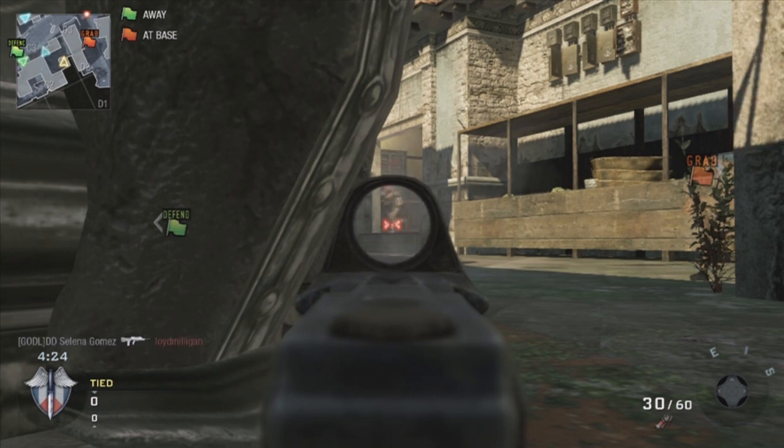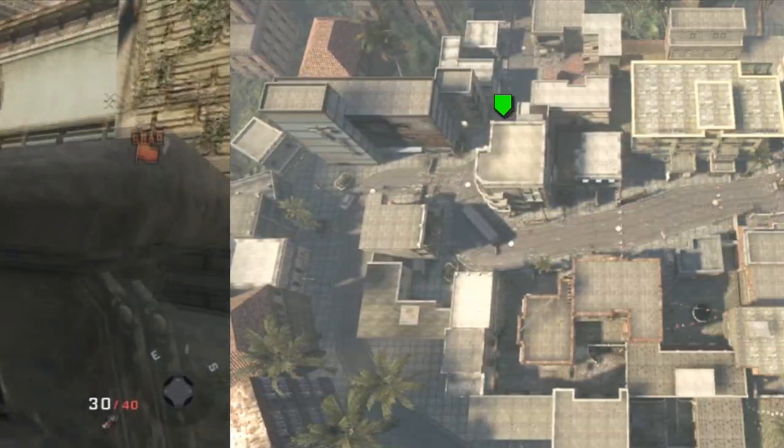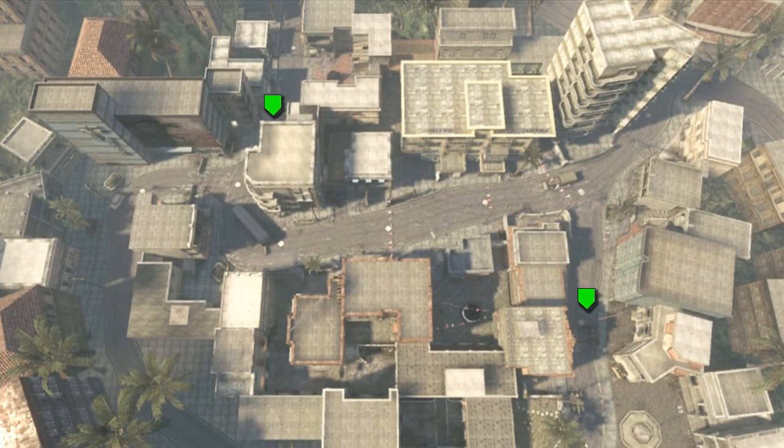That brings me to the first series of spawns. Let's take a look at the enemy spawns first. As you can see on the map graphical overlay here, the enemy team's main spawn is going to be on the sniper house. The sniper house is the main spawn point on the map and you can spawn in a couple of different areas on it — there's a stairwell with a half wall that a lot of people spawn behind, and sometimes you can spawn right underneath the balcony.